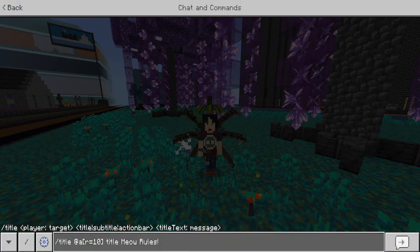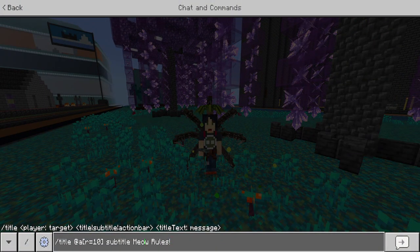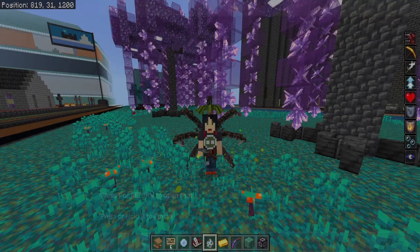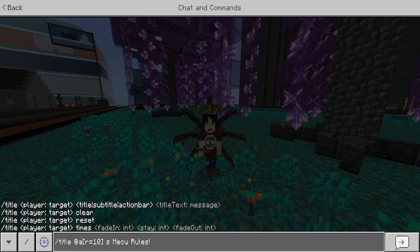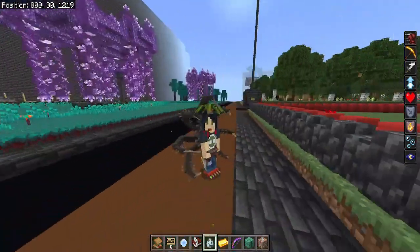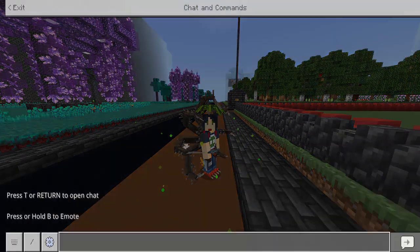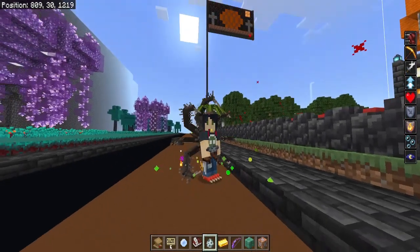That's not the only place you can put it. If you replace title with subtitle — well, that doesn't work for me. I'm not sure why that doesn't work; we'll have to figure it out. But if you use action bar, then it puts it down at the bottom. If you want to put something that doesn't get in the way, a lot of the times I'm going to run a command that'll do this if I have an announcement — so that's really the best use for it. Let me show you that.